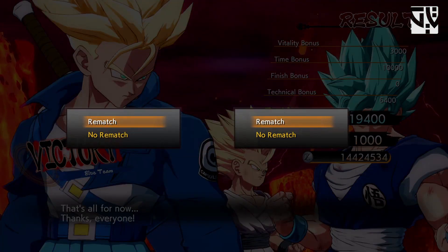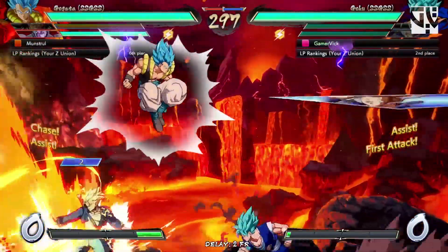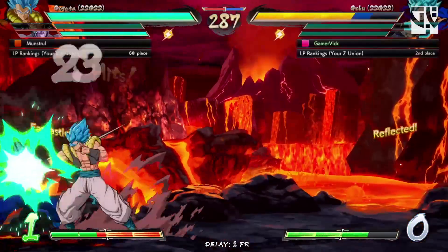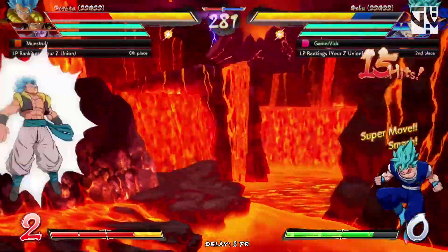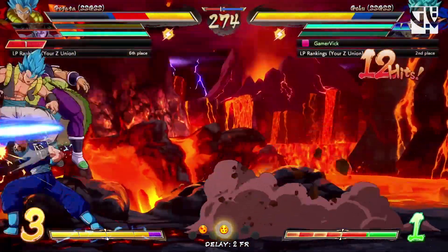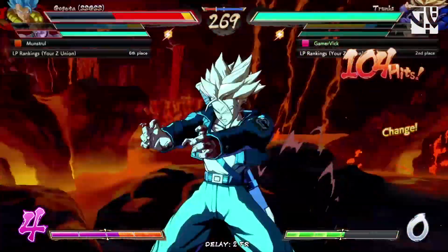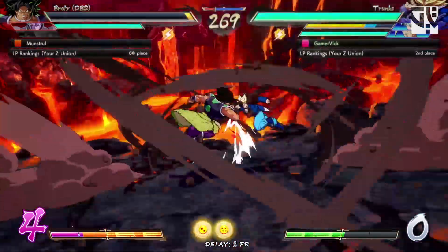What do you guys think about the best C-type assist in the game? Which one would it be? For me, I think Goku Blue's assist is really good to use during super dash situations because it locks in the opponent for a longer time. Nice reflect — but let's get this. Happy birthday here. Is it going to be a kill? Oh, this is going to be a kill — holy shit. A tiny bit of life left on Brawly.